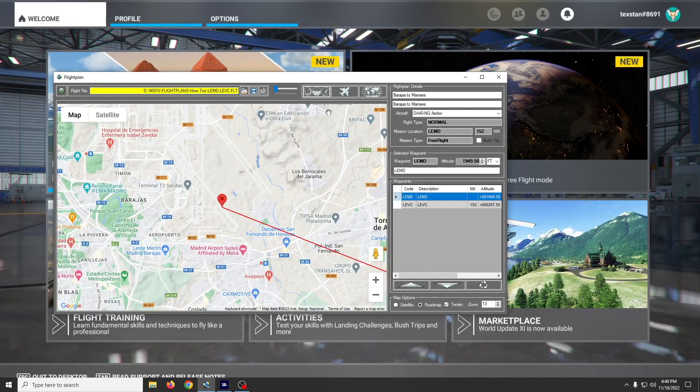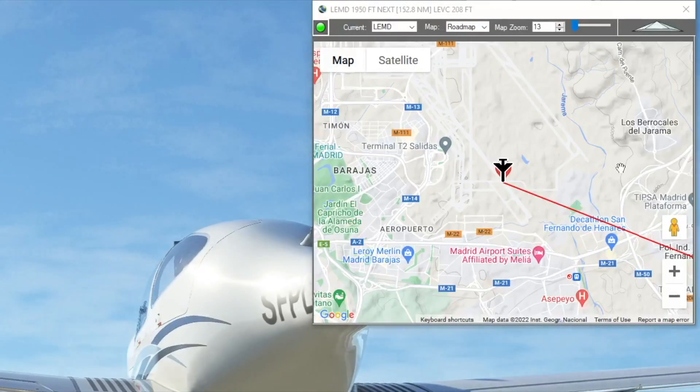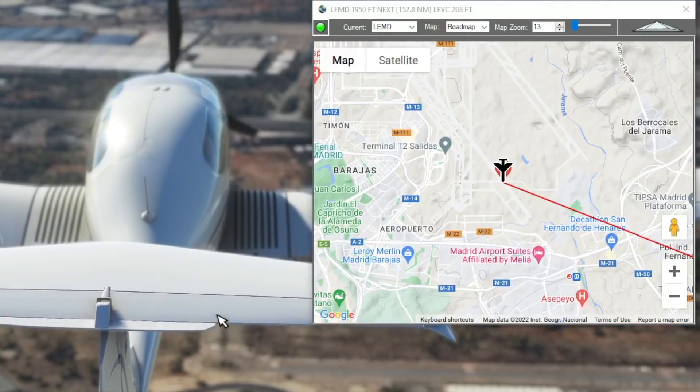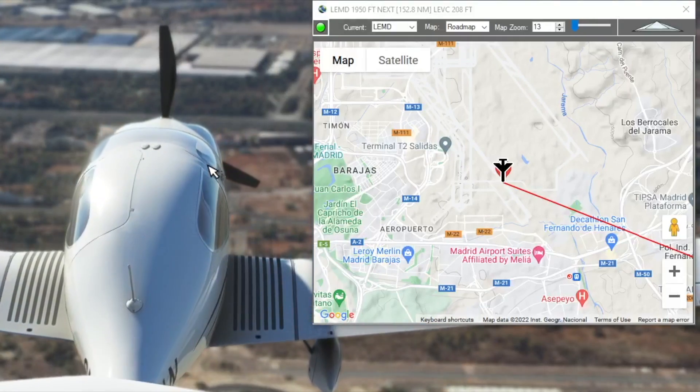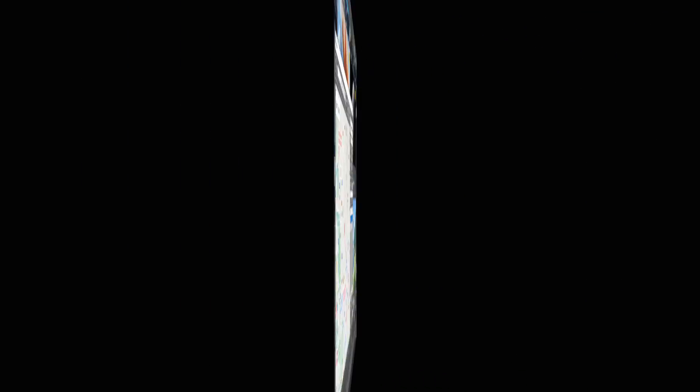Now if we save this flight plan, when we spawn in-game we'll be in flight at the location I wanted, at the altitude I wanted, pointing due south. That shows you how to adjust the position of your plane using a flight plan. If you enjoyed this, please like and subscribe.